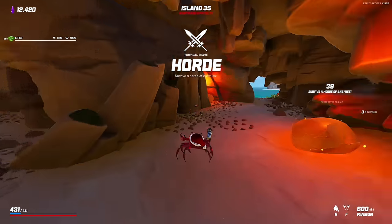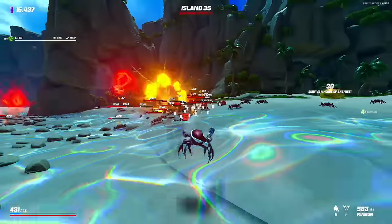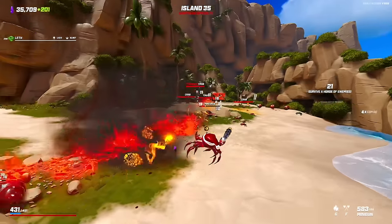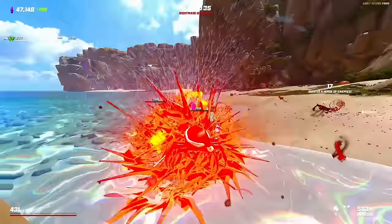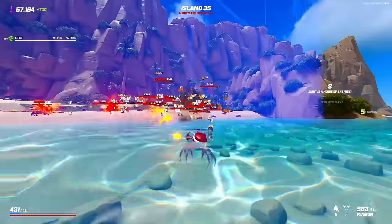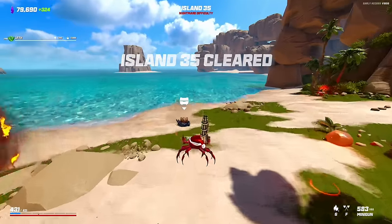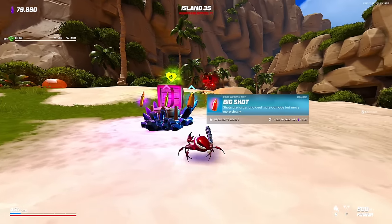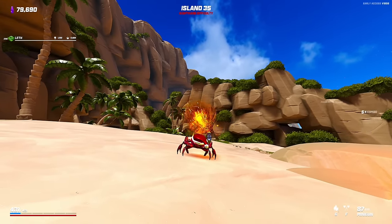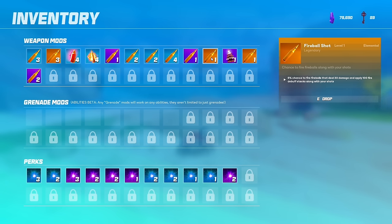I'll go for a ram chest — I don't have enough money for the shop and I'd rather not lose the chance to get more hilarious modifications. Imagine getting rocket launchers to shoot this fast — it would take a long time to ramp up. My frames are suffering. Supercharged — okay, sure. Five percent chance to shoot a fireball, and that was firing every 0.1 seconds.